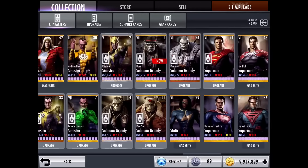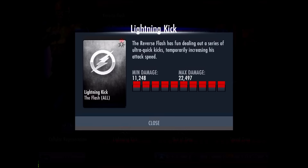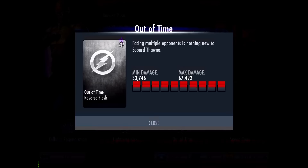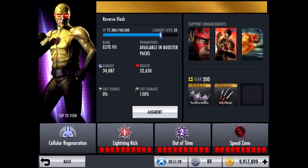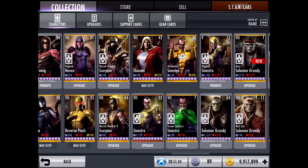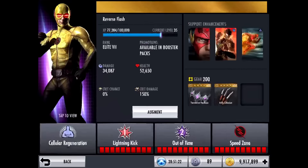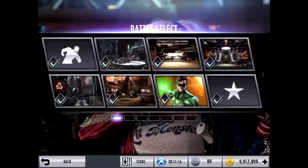Today I'm going to be going through if he is worth it or not — if you should spend your money and effort, basically all your Injustice life on this guy. Lightning Kick is his special attack number one, Out of Time is his second attack, and Speed Zone is his super move. I have him at Elite 7 but he is at level 35, so he's not at full capacity yet, but he has decent damage and health. Let's look at him in gameplay.